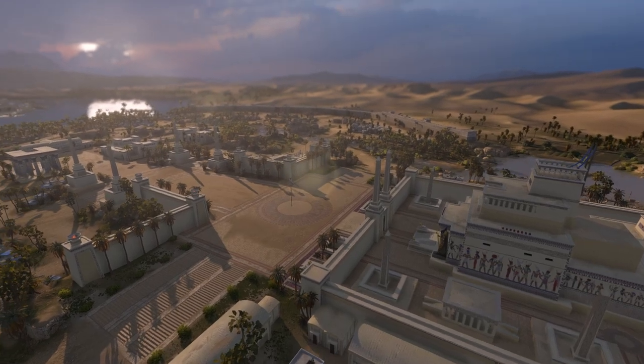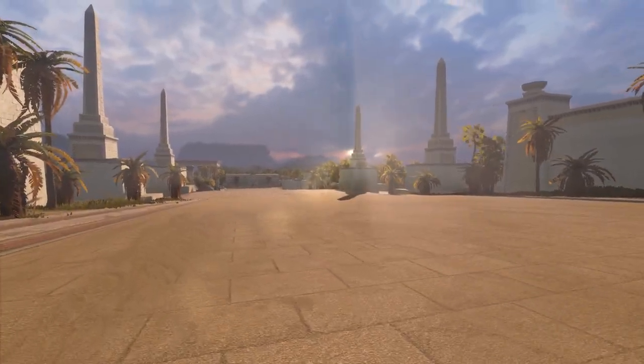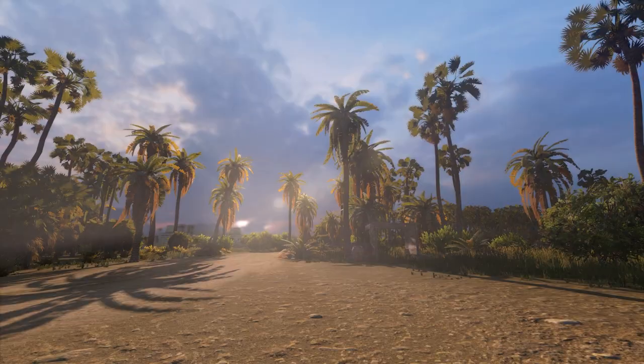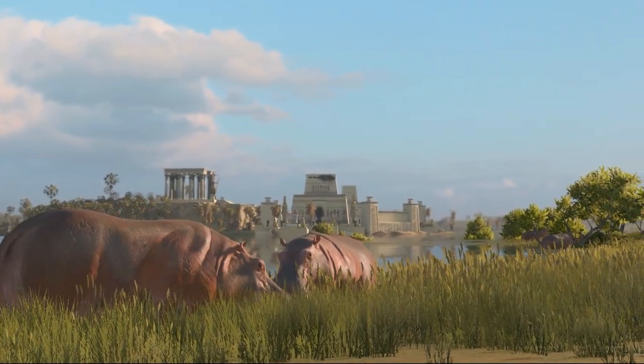We're going to check two scenarios that would be fun for taking photos in. First up, we're going to go with one of my favorite maps: Kirka Oasis. Plenty of water, nice streets, an interesting temple, and of course the aforementioned hippo taking it easy.